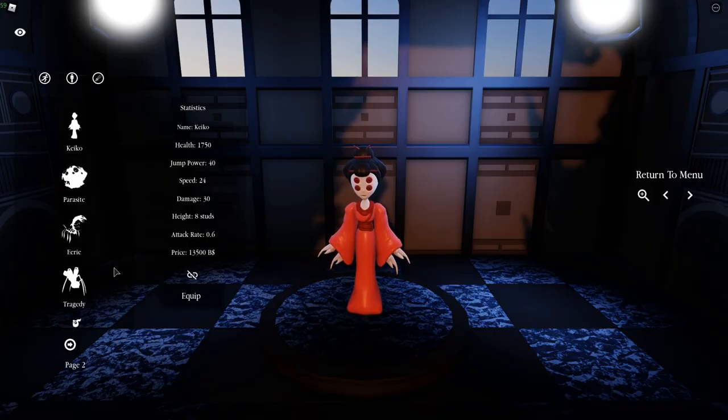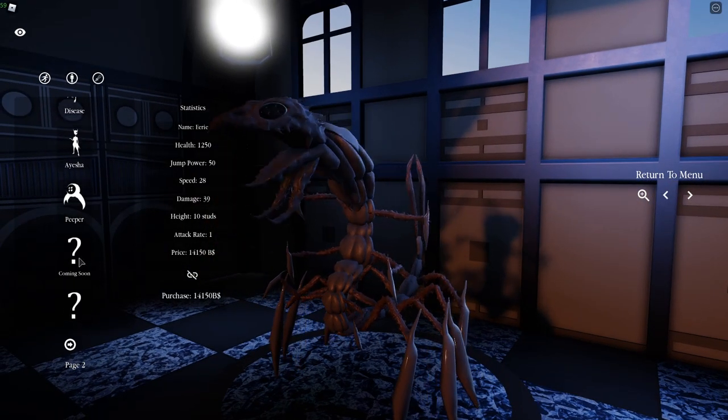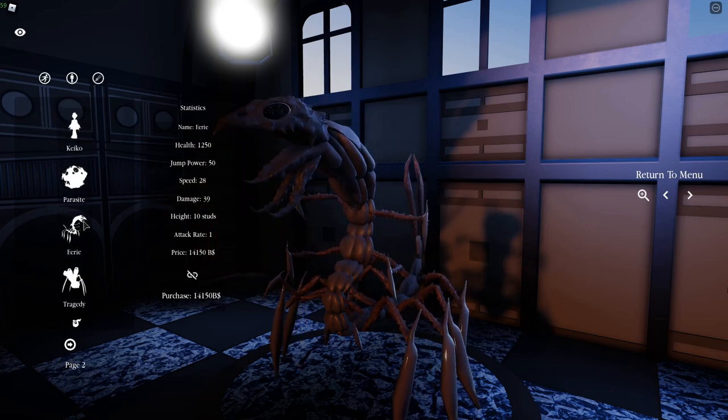Alright guys, so what you want to do to find it — it's not going to be at the bottom like you would expect. It will be like over down here where Parasite is, and you want to click it like usual. Most people are probably confused by the fact that it's not down here, so if you're wondering where it is, it's right here, the third one down, and it costs 14,150.